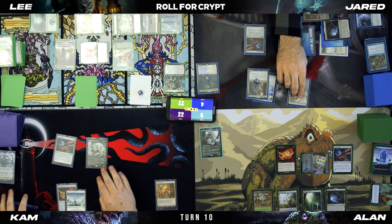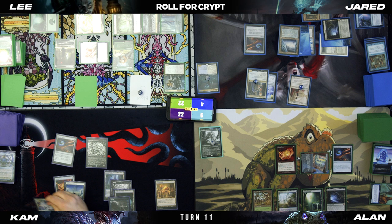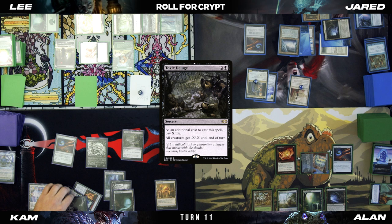I'm going to drop it. Untap, draw for turn — Flooded Strand. I don't have any Islands left in my deck. Toxic Deluge. Exile three. Fuck you, bitch.